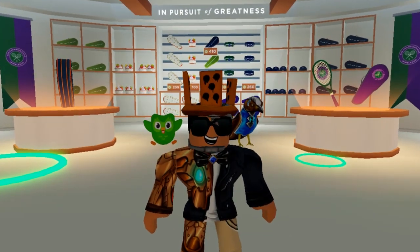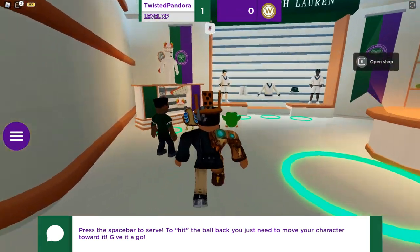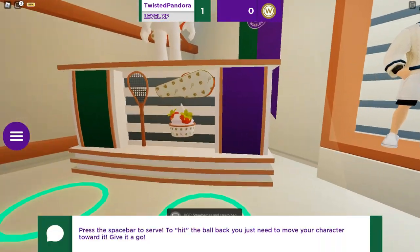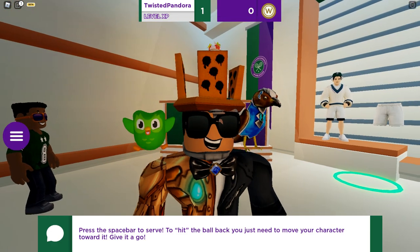Now let's move on to the part that you're all excited for — the free items. Two of them are available right here inside the shop. You can buy the strawberries and cream hat for 100 coins, and buy the strawberries and cream bag for 200 coins, for a total of 300 coins. They're called Wimble Bucks in this game.